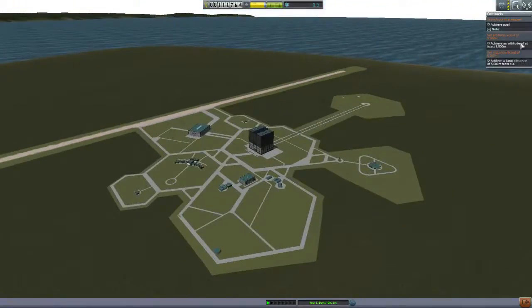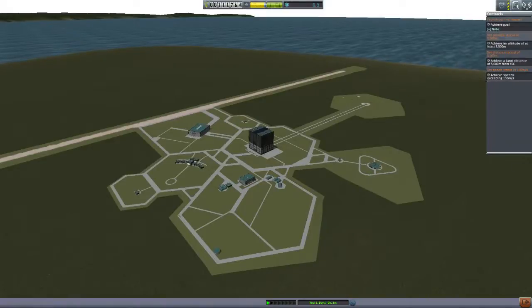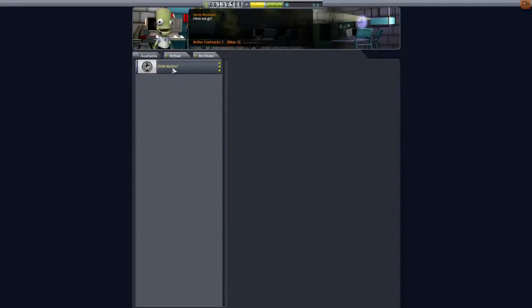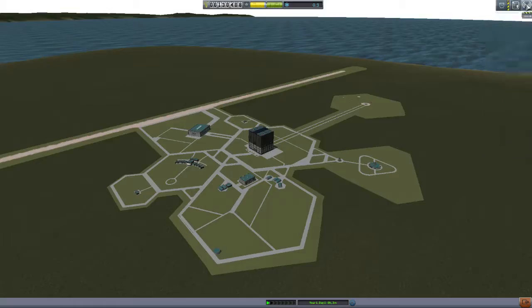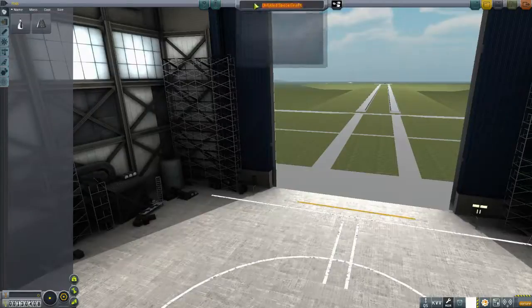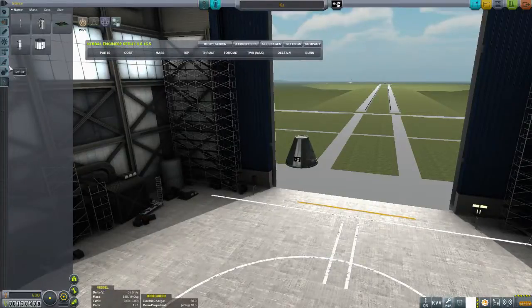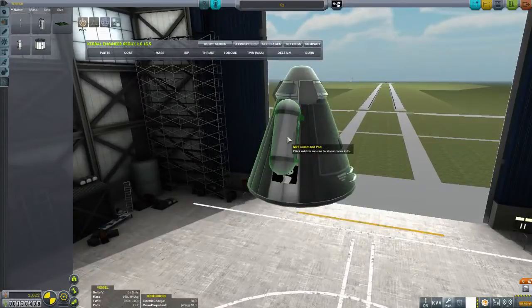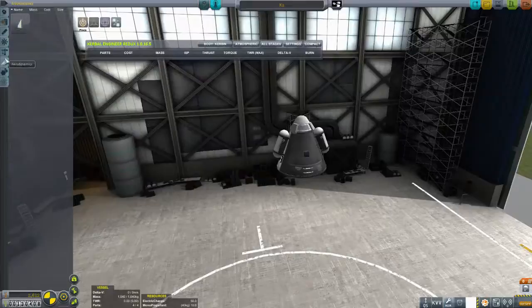Now let's have a look at our contracts. We need to do all the distance records, but we need to launch our first record. The next thing we're going to aim to achieve is escape the atmosphere — orbiting Kerbin comes after. So let's get our first launch underway. I'm thinking that after this we'll stop and then come back for the first orbit in the next episode. This will be the K2. We're going to need a Mark 1 command capsule, some science parts, and with some luck we'll get all the way out of the atmosphere.